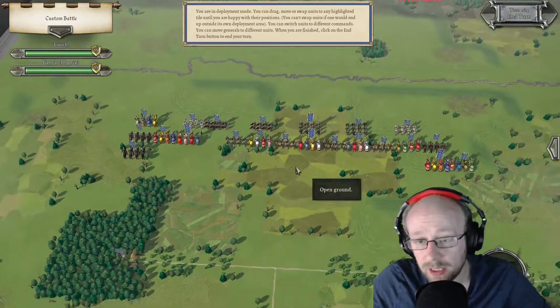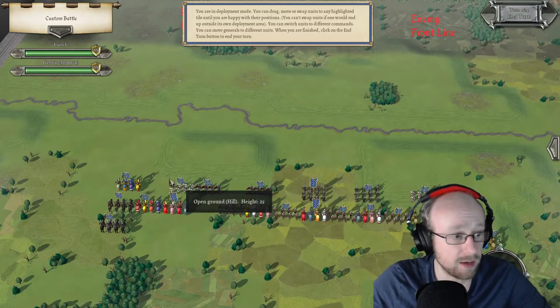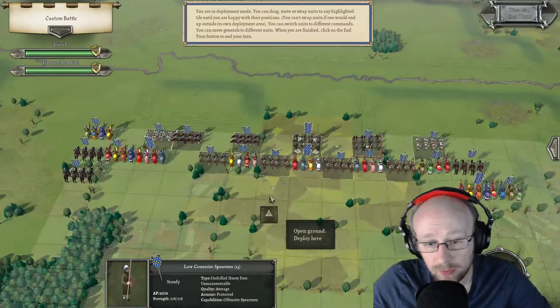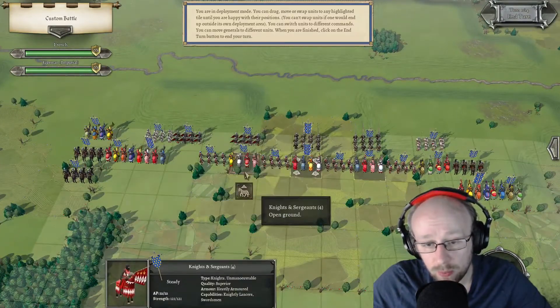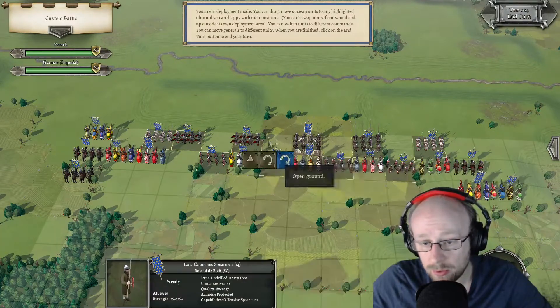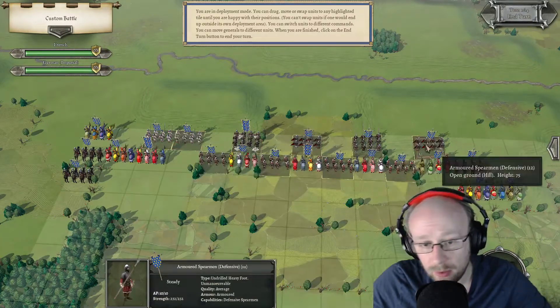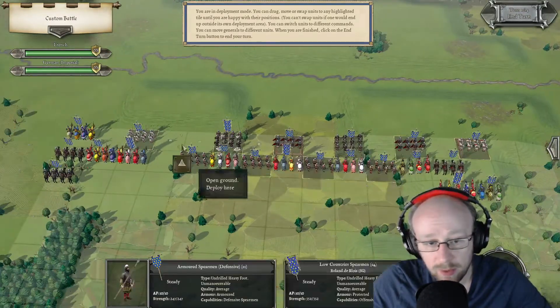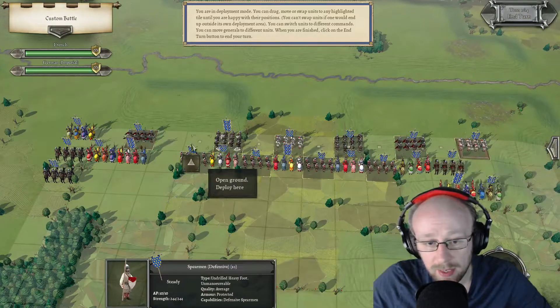There we go — that is going to be the French list. We're going to get to the hill quicker than he is, and this is a contributing factor. We can actually drop another general down — do we put it on an armored spearman? I think what we do is put the armored spearmen on the flanks, put these here, and then swap things around a little bit.